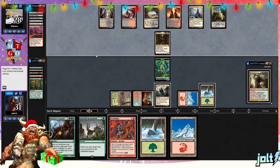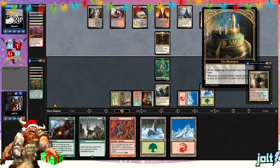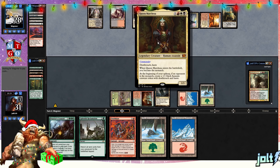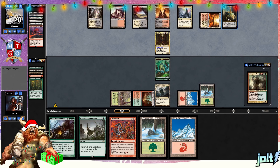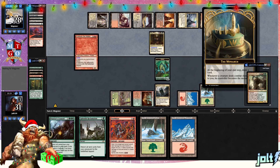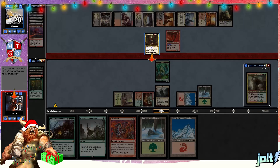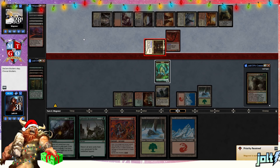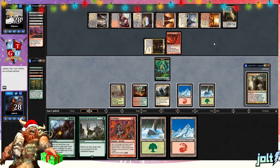We could try to push in — actually, we'll try to push in next turn because we want to get that Monarch token back. They could just sit back with Queen Marchesa, and we need to put them in a position where they need to recast Queen Marchesa to get the Monarch advantage. Playing against Queen Marchesa in one-versus-one Commander, it ends up being a battle over the Monarch token. I've noticed that some pretty serious Queen Marchesa players, if you hold the Monarch for more than two or three turns, they tend to scoop. We draw Illusioner's Bracers and think about going for Praetor's Council.